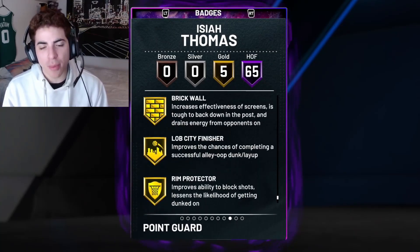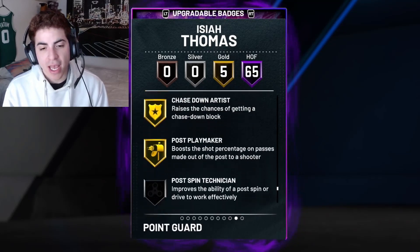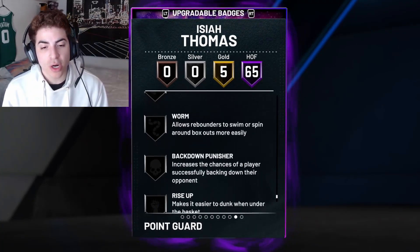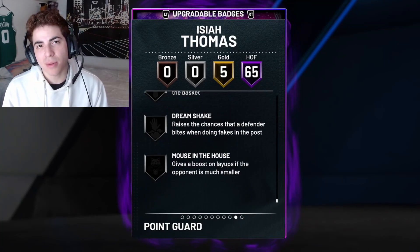He also comes with 5 gold badges: brick wall, love city finisher, rip protector, chase down artist, and post playmaker. The badges he doesn't come with - which aren't many - are post pick technician, drop stepper, put back boss, box, hook specialist, worm and back down, punisher, rise up, dream shake, and mouse in the house. So basically all the center badges, that's basically what he's missing.